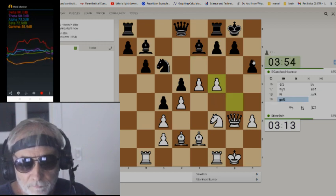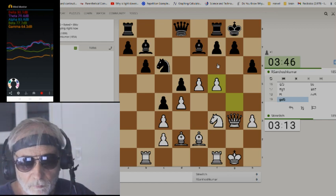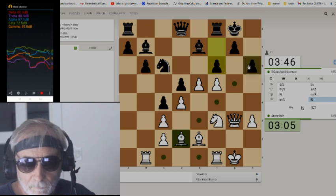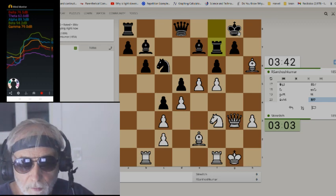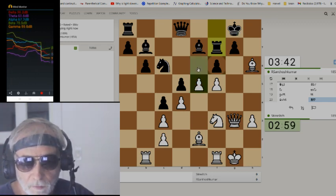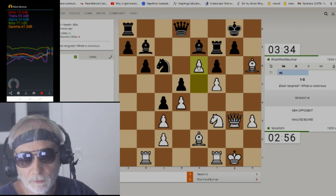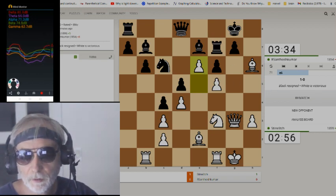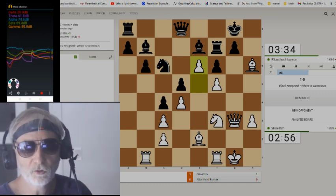Now if I take this pawn he's in big trouble — he's got to move his king over, and when he moves his king over I'll move this pawn up. It's really, really trouble for him. He's going to have to protect that pawn with his bishop, with his knight — and he'd probably lose a rook here. My brainwaves should be really high. Look at that — I just broke 1900, which I wanted to do! Look at them all. It's your job, you guys are the ones to make these correlations.